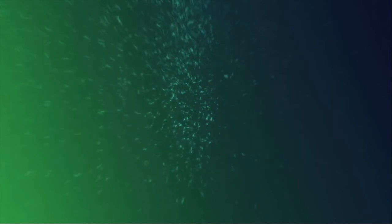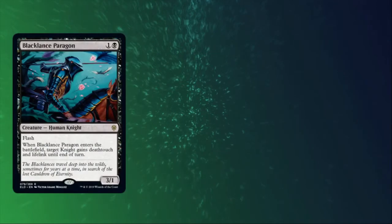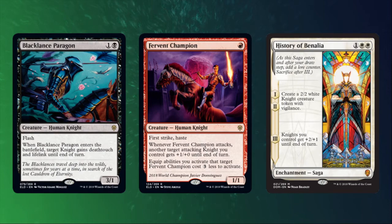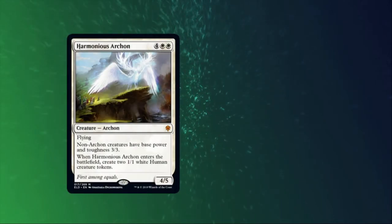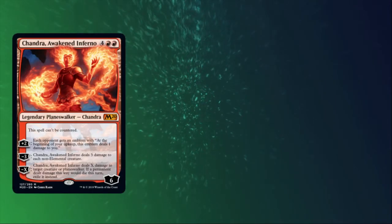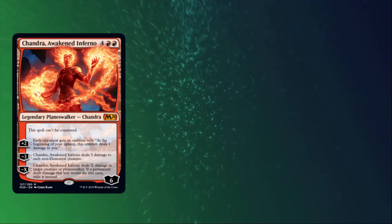And speaking of Nightpack Ambusher, changelings are in fact Knights. Sir Changeling or Madam Changeling have a couple random interactions with Knights — from picking up deathtouch off of Black Lance Paragon, or an extra +1/+0 in first strike from an attacking Fervent Champion, and even benefiting from the final chapter of History of Benalia, which gives all Knights +2/+1 until end of turn. Once your changeling's knightly duties are done, they can pick up Archon status and ignore the stat modifier from Harmonious Archon. And if you're feeling extra spicy and want to go rogue, your attacking changeling can help you cast a card exiled with Robber of the Rich earlier in the game. Notably, Chandra, Awakened Inferno can't sweep your changelings with the minus three, since it only hits non-elementals.